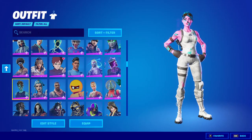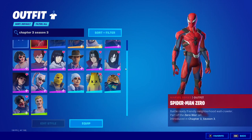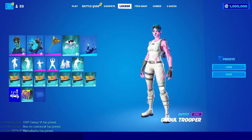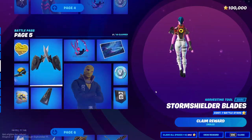If you want to choose a skin from the current season, just type in 'Chapter 3 Season 3' and that'll get you all the Chapter 3 Season 3 skins. If you go to your battle pass, you can also see that you can choose any of the skins in the battle pass because you own the entire battle pass.